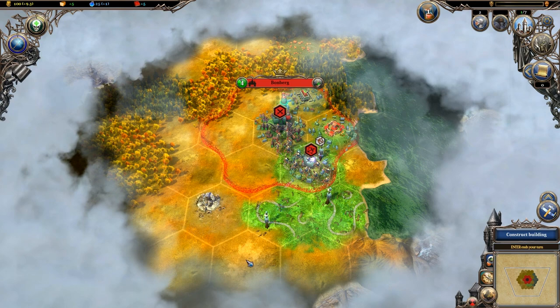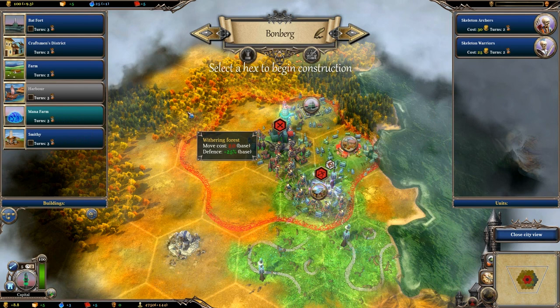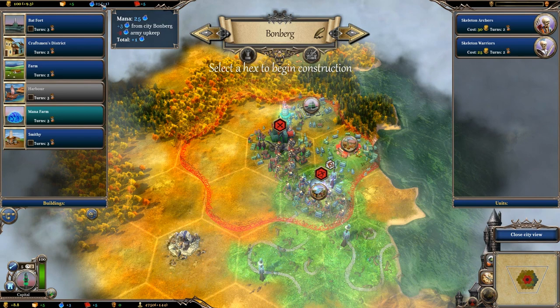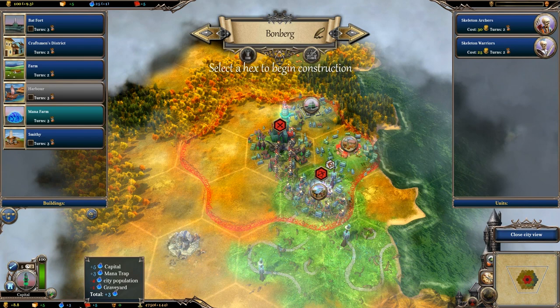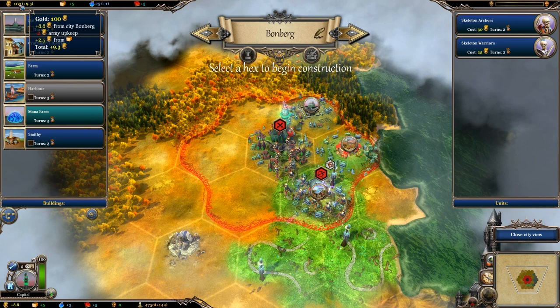We're also going to construct a building. We can build a Mana Farm, which is required for a Mana Vault and gives us four mana per turn. Currently we're gaining one mana per turn — minus two for army upkeep and plus three from the city — so we need more mana. Food-wise, we're at City of Bromberg gaining five food, and that's being converted into gold. It looks like it's a 50% transformation from food to gold, which is interesting for our undead faction.